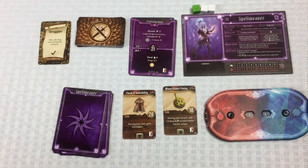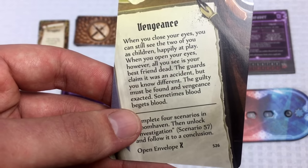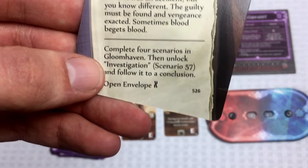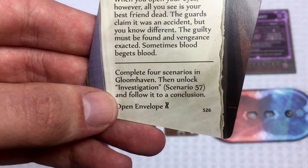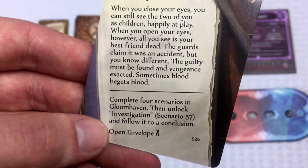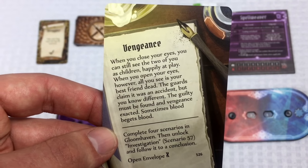Crystal's backstory involves losing her childhood friend to soldiers. Her overall campaign motivation is to complete four scenarios in Gloomhaven, after which we'll be able to do a deeper investigation.